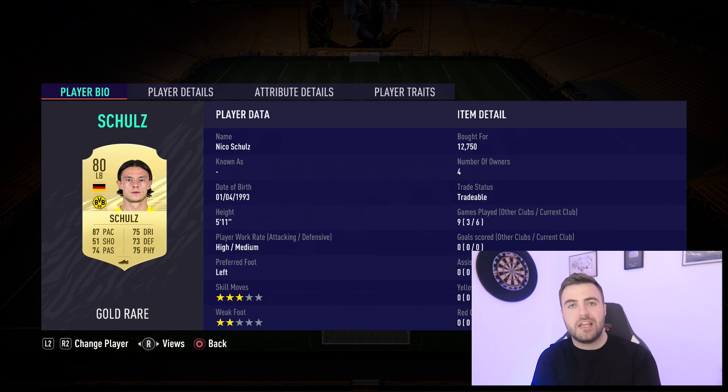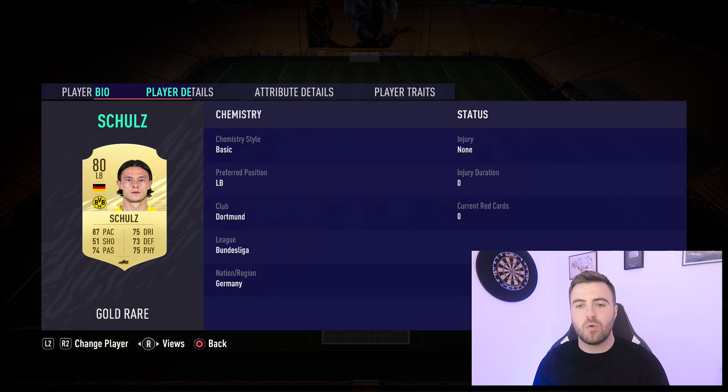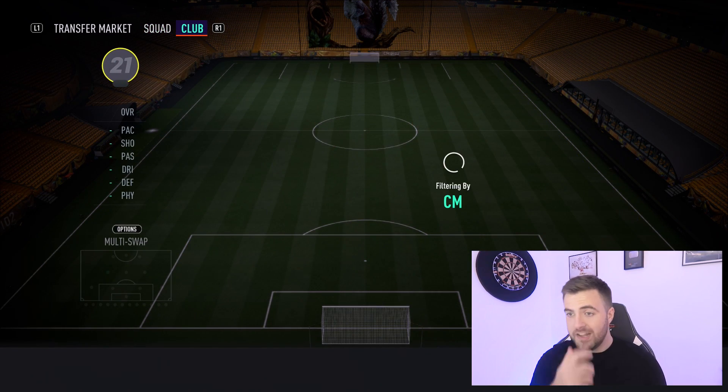At left-back we have Nico Schulz, at 12,750 coins. He's 5'11" so a little shorter, but an absolute machine on the left - 87 pace, rapid as you know. Good dribbling, good defending, good physical, and lovely well-rounded stats. His high attacking work rate means he likes to get forward, but I stick him on stay back while attacking through custom tactics and he does exactly that - a well-disciplined player. On full chemistry he gets boosted to around 80 passing, and long through balls are so overpowered this year.